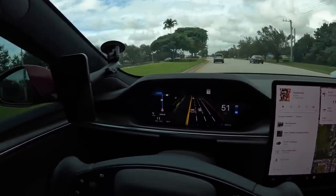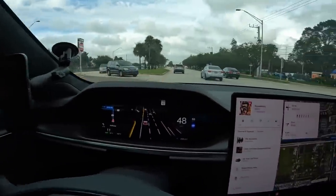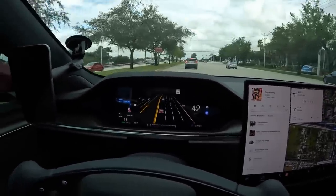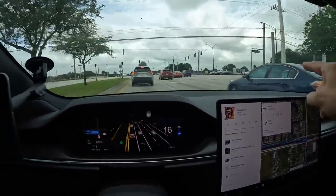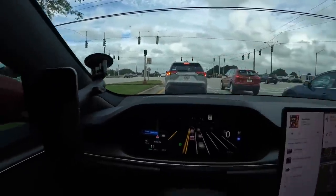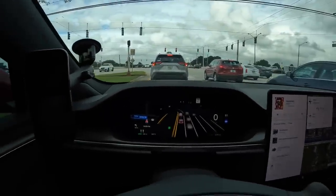We're coming up on a turn — it's going to want to make a left at the road up here. It moved all the way to the left turn lane instead of that right-side left-turn lane, which is where I would have been because up there we have to make an immediate right. The smart thing would have been to stay in that right left-hand turning lane instead, because now it's got to go left and then make an immediate right with cars sitting on the right-hand side of us.